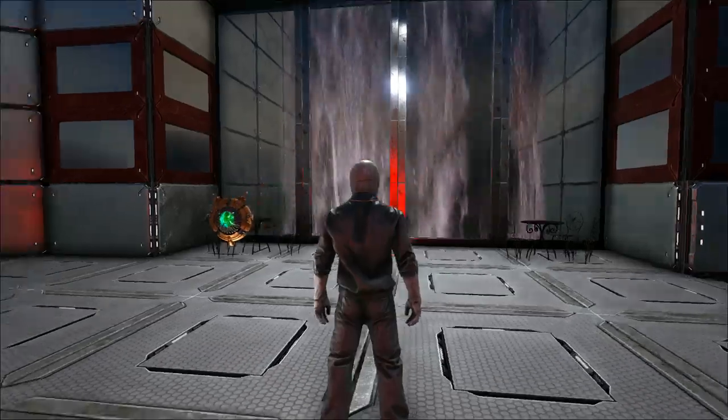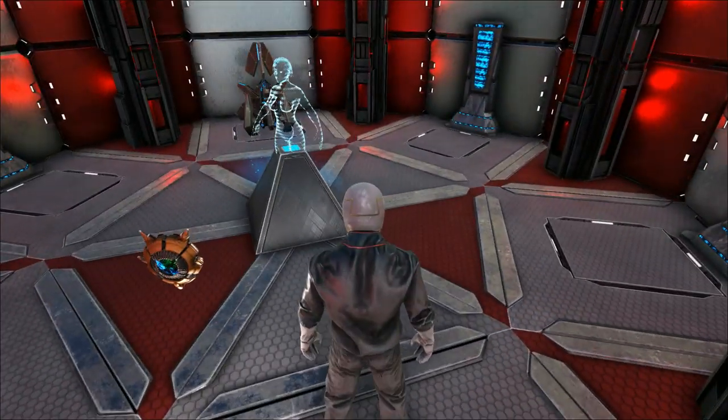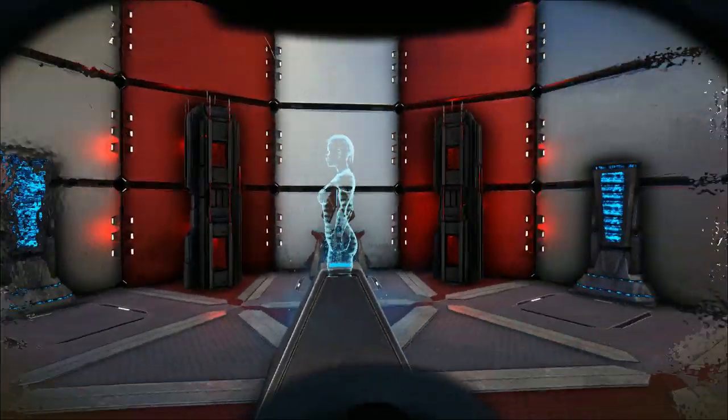The waterfall goes right down into the cave system. If you recognise the area you'll know there's a massive cave here — it's all open. So I sort of had to cover that up and then build this underneath, upside down, from the top. This is like a big server room with a hologram of the AI in the centre — the Red Queen.